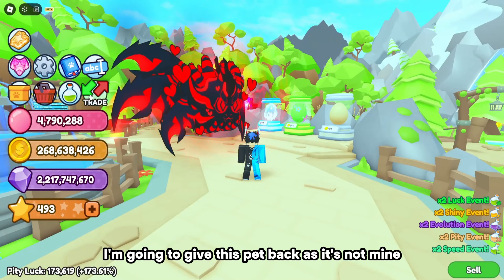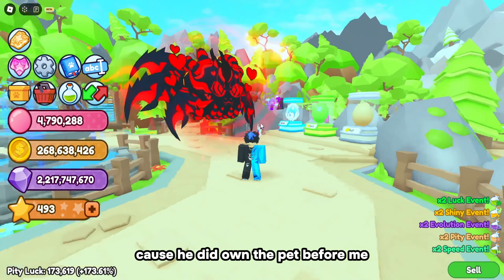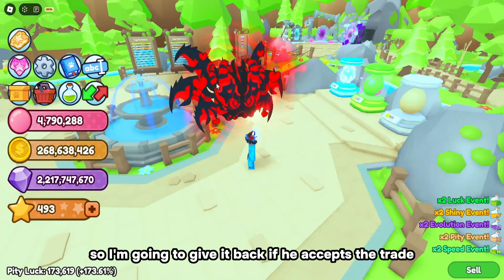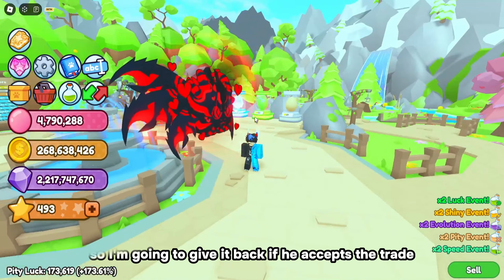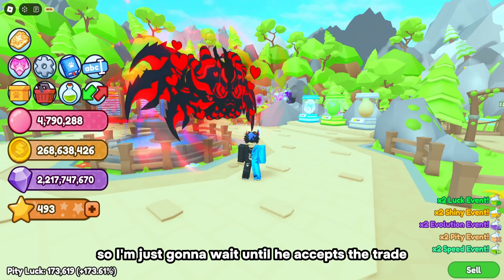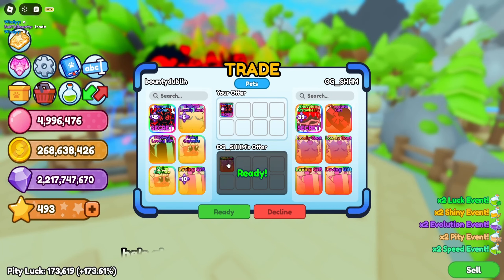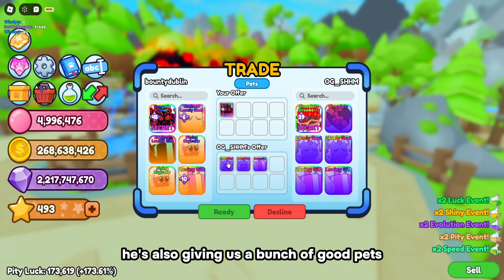I'm going to give this pet back as it's not mine, so let's go trade back to the owner - he did own the pet before me. I'll give it back once he accepts the trade. He's quite laggy but it's all good, so I'll wait until he accepts. There we go, giving the pet back.